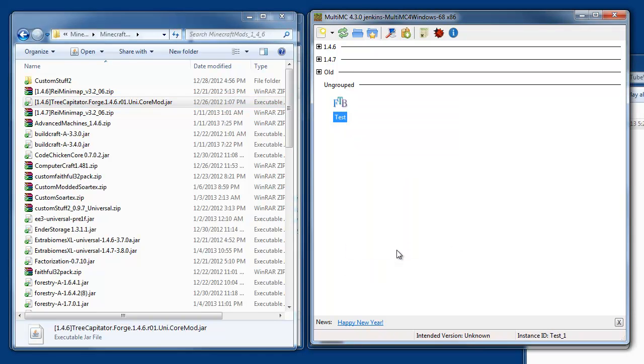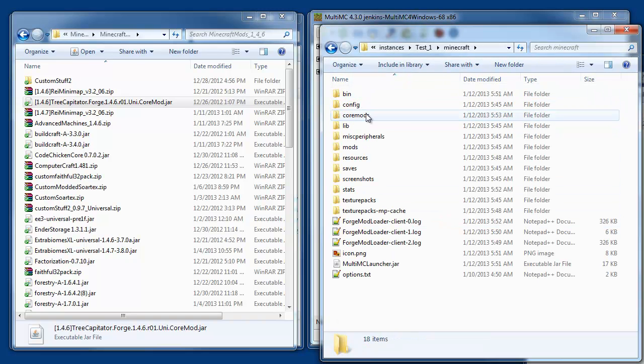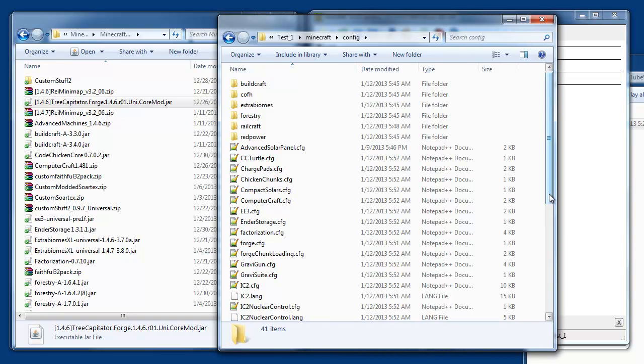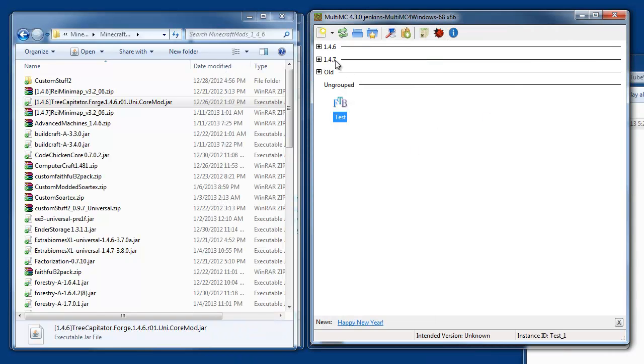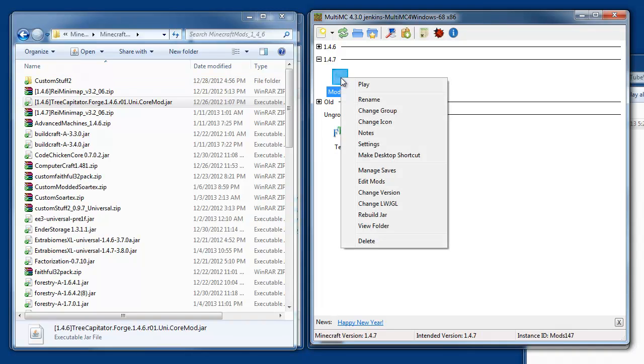The other thing is if you right-click and say 'View Folder,' you can go into Minecraft and into the configuration files. One thing I want to do — I can't do it yet because I haven't run it again after putting TreeCapitator in, so its config file isn't here yet. But I can show you one in an instance I've already been working on, created the same way — copied over from the mod pack. Let me right-click that one and view its folder, then go to minecraft > config.